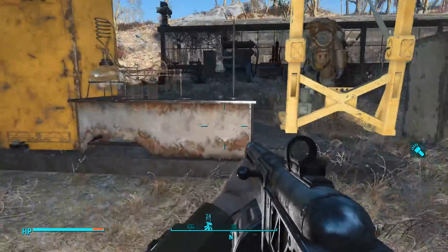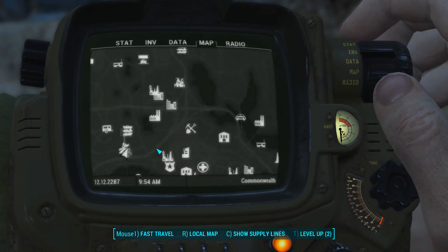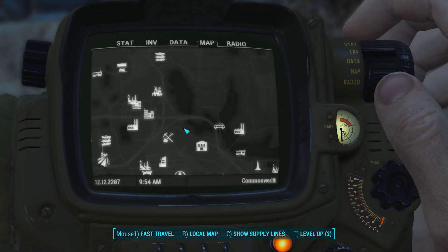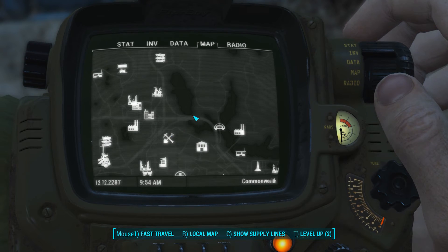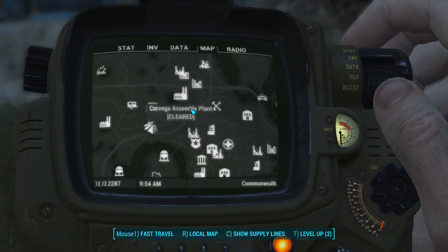Hey everyone, welcome back to episode 126 of Fallout 4. Last episode, we returned back to Grey Garden after being at Mass Gravel and Sand, and I don't think I missed anything. There just didn't seem to be too much there. Honestly, I'm not sure why it's marked on the map. I killed some mole rats, but that ended up being all we did.